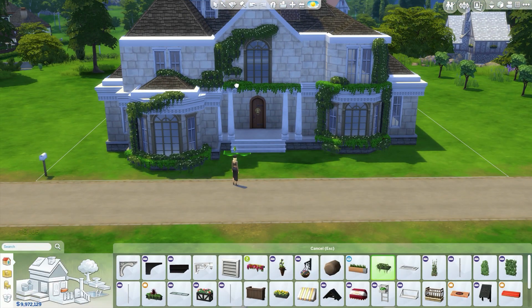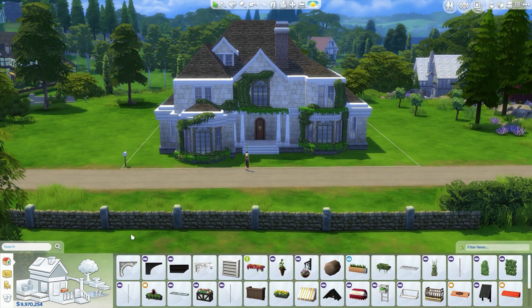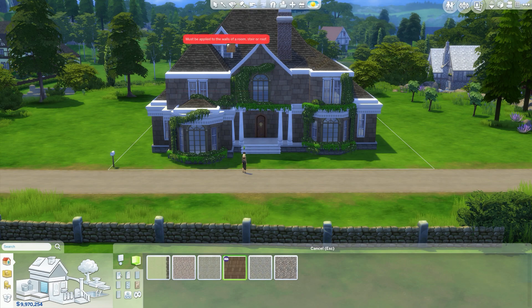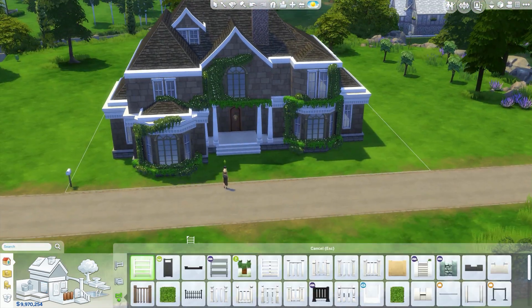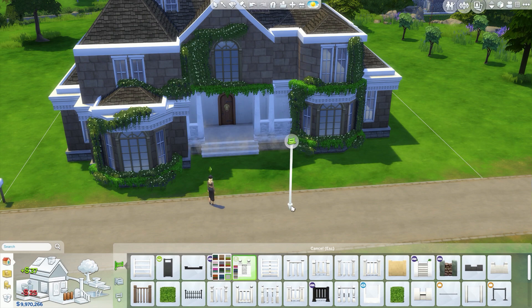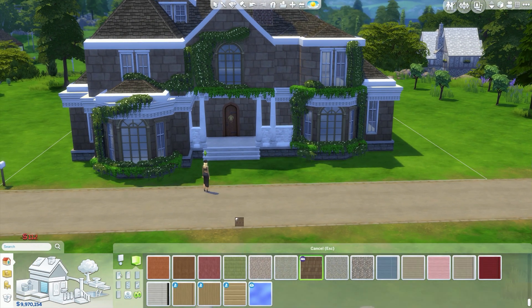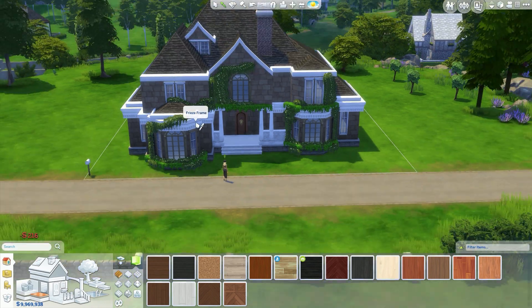I put the really big window from the new stuff pack at the front, and also one on the left and right because I absolutely adore it — it's already one of my favourite windows. It's going to look amazing for suburban houses, like American suburban homes, I think especially in white. I'll definitely be doing that in the future.